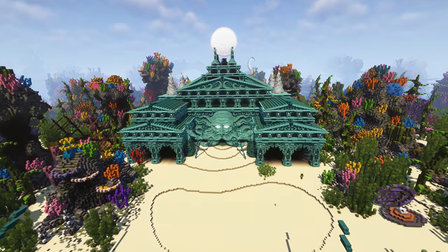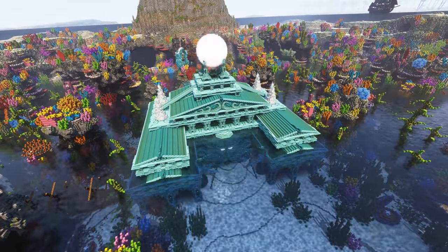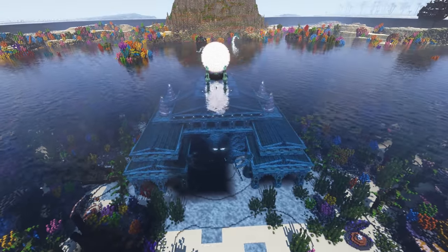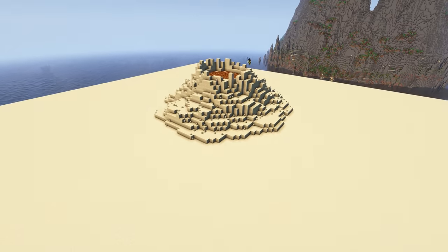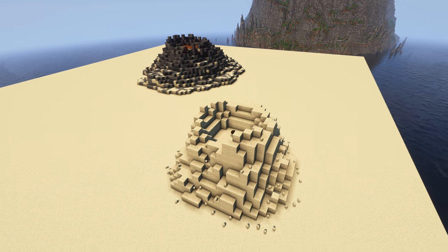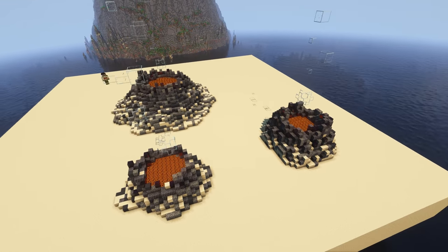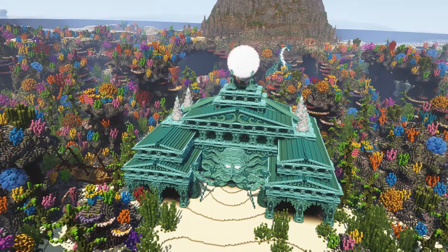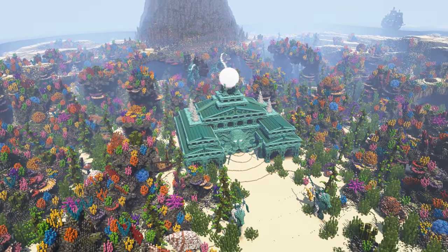With these mysterious ruins placed and the transformation largely complete, it was time to add the final pieces of seaweed throughout the environment, fill the entire area with water again — which was super satisfying — and create some magma bubble columns to add that final challenge when exploring this vast ocean landscape. And our ocean transformation is finally complete, so let's take a proper look at everything we just created.